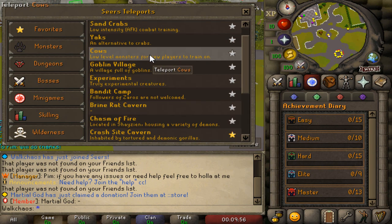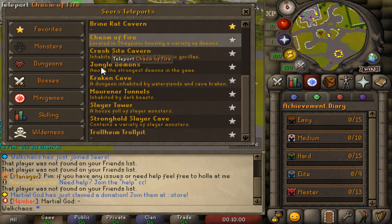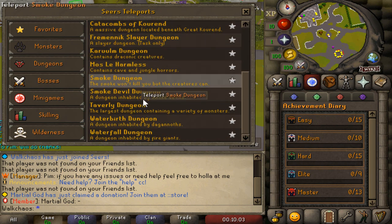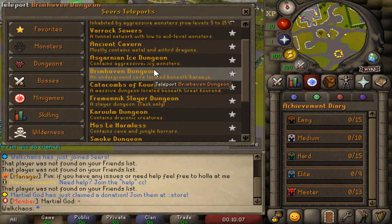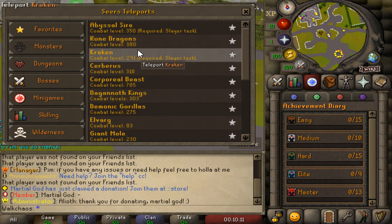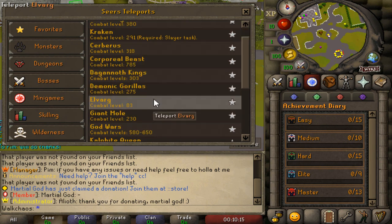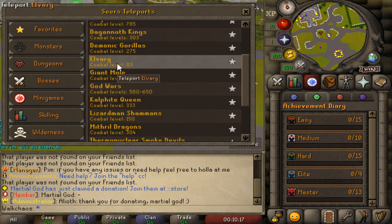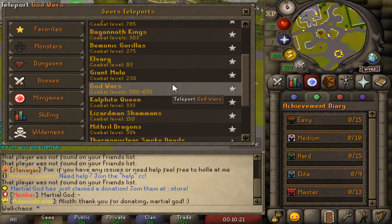If you want to favorite something, just right-click on it and it will be pushed right there into your favorites. For dungeons, you'll be able to find a bunch of different dungeons where you can get slayer NPCs. Boss-wise, there's a great selection on the server: Rune Dragons, Kraken, Cerberus, Corporeal Beast, Dagannoth Kings, Demonic Gorillas, Elvarg, Giant Mole, Grotesque Guardians, Lizardman Shamans, Mithril Dragons, Smoke Devil, Vorkath, Zulrah, the Necromancer, and the Nightmare as well.